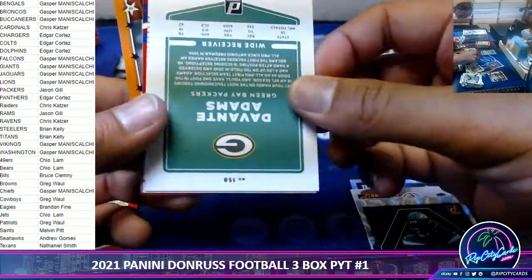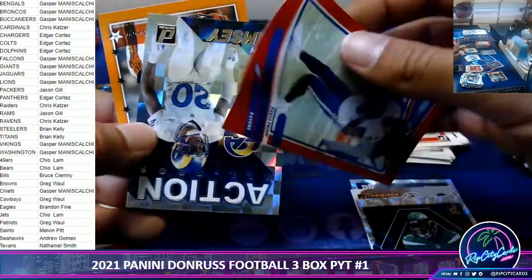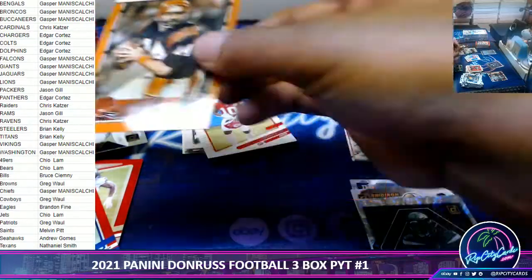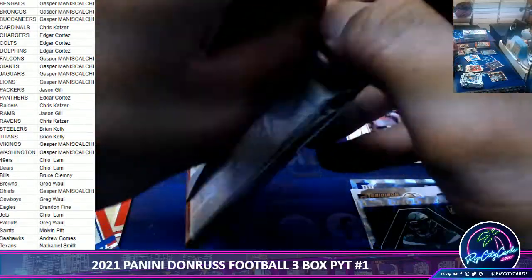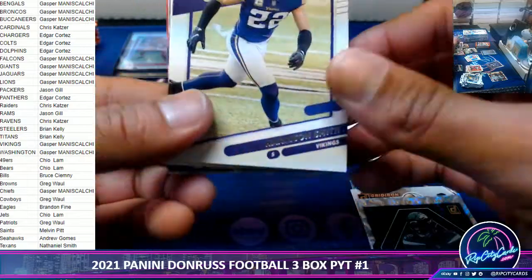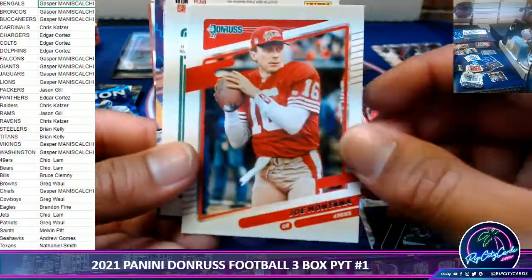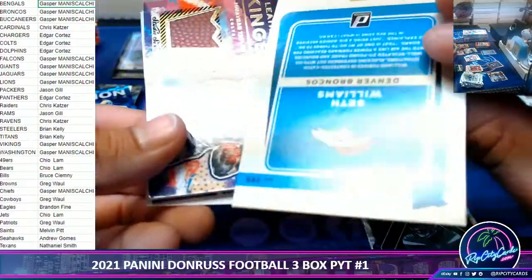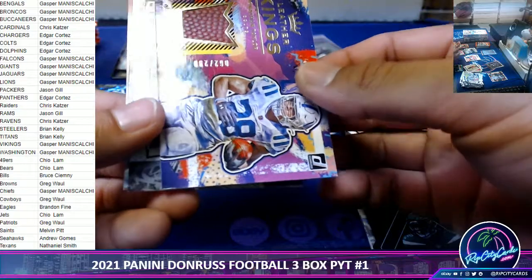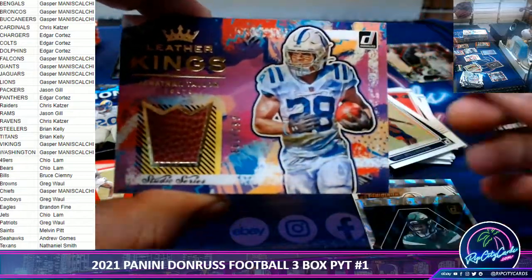Sorry about that. Greg Newsome, Lamar Jackson Red Press Proof, Montana variation, and we have a Jonathan Taylor Leather Kings out of 299 for the Colts.